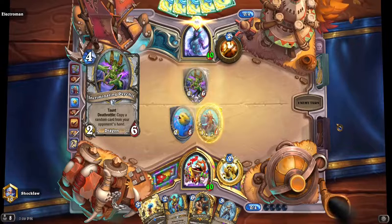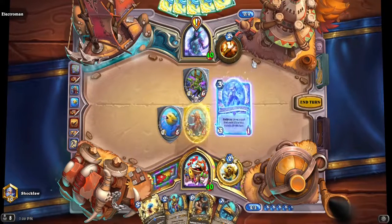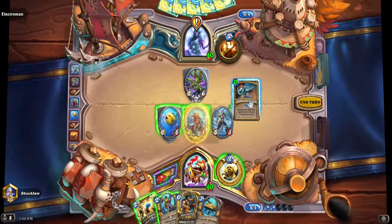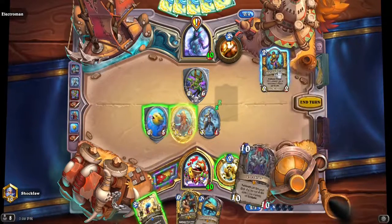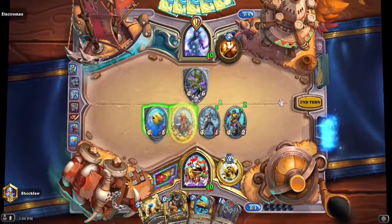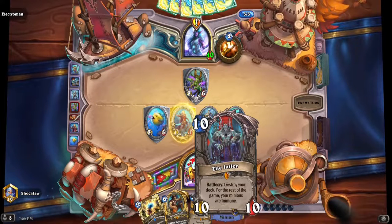Oh no, not that card — I hate that card so much. Okay, there's a quest. I'll just put this out. Wait, he might get the Jailer. I don't know, but he wouldn't want to do that, right? Here's the Jailer — love the card art.